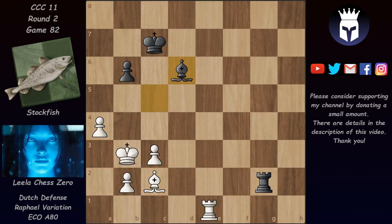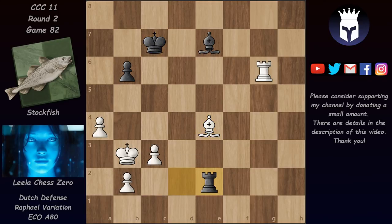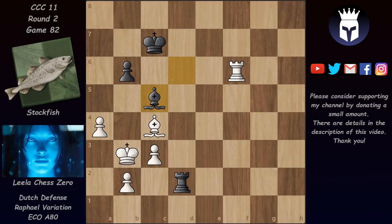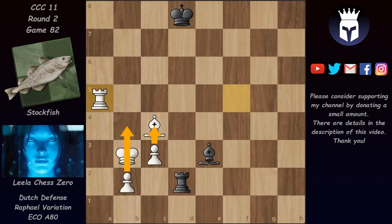Eventually Lila will be able to push the a5 pawn. Now bishop e4, rook e2. I'm going over these moves a bit quicker as this game is very very long - almost 200 moves. We are in this position where Lila got in a5. We have pawn takes and now rook takes on a5. These pawns have to move up the board but Stockfish stops them very nicely using all sorts of tactics.